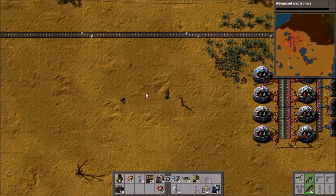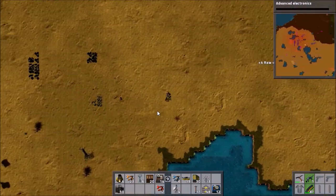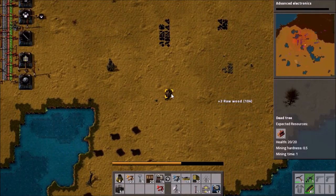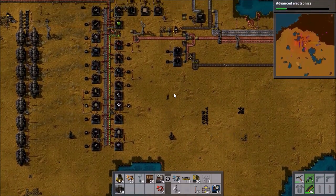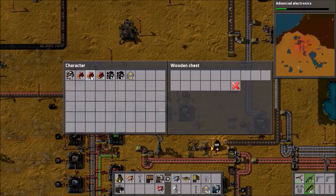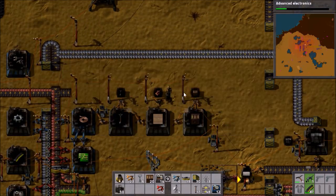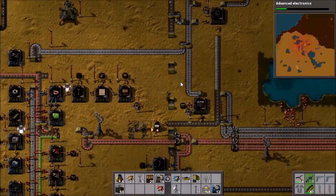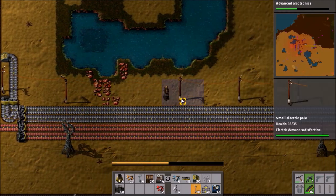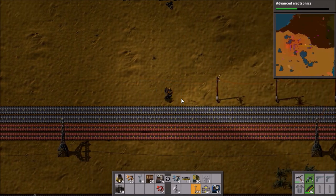Advanced electronics — we want to get that done because then we can do solar panels. There are a couple of stray trees to clear over here. We can have all the wood and get on with making more chests and electric poles. It looks like it's pretty much finished. Actually we have some electric poles here which are now totally irrelevant, so I'll run along and get rid of these — they're just a waste of space and materials.